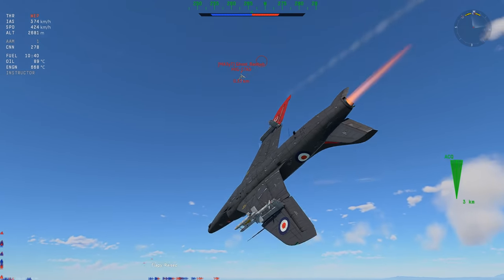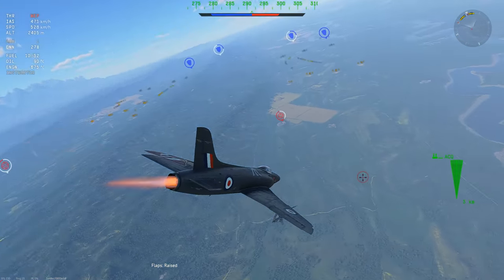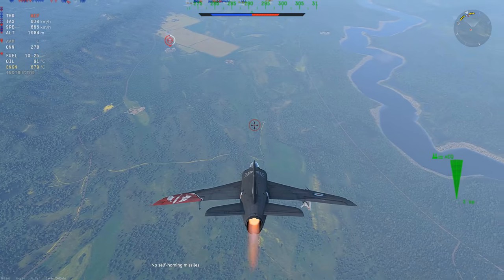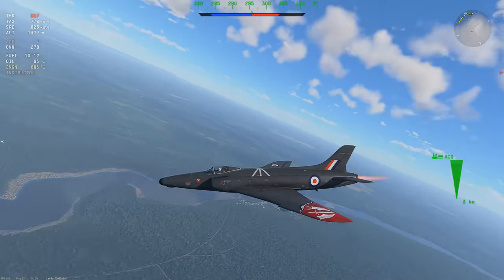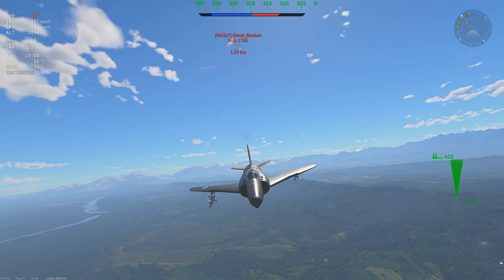I'm trying to keep the line so he overshoots, using his faster velocity to get in front of me — and he does. We reverse him, but he's in the better position — I'm behind him but he has more energy and the turn rate to use it. So I'm forced to run away, reset, and start from scratch. Not the most fun, but it's fine — I'm not going to throw it away this far in.